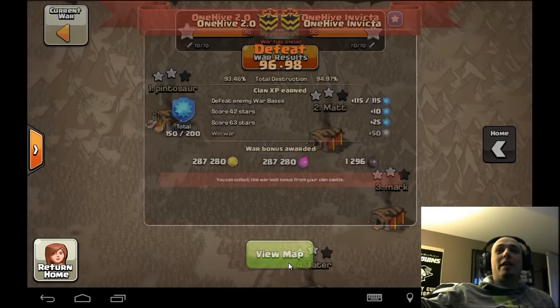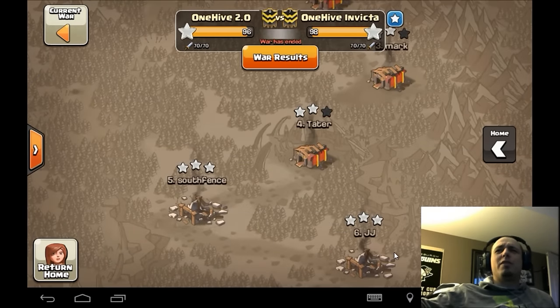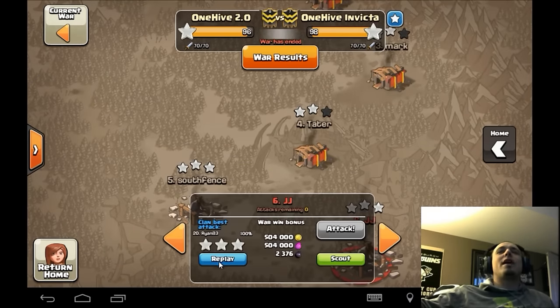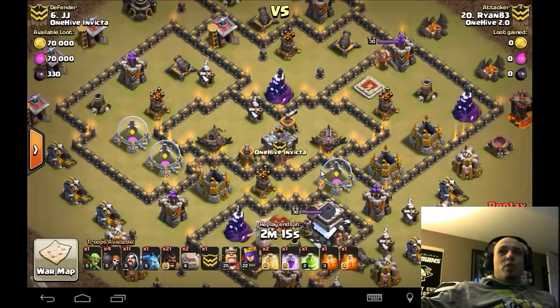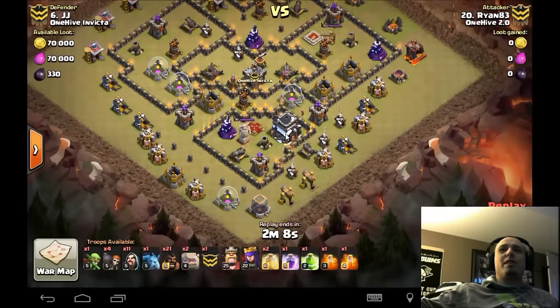We're going to hop right into this because I've got about seven or so replays to show you. Let's start off with Ryan's hit on JJ here — really just a standard stone goho, but he brings 11 wizards with it.